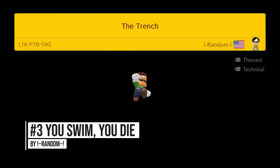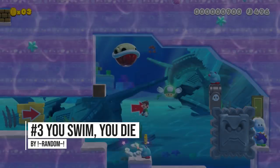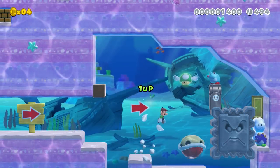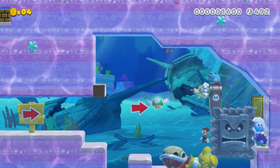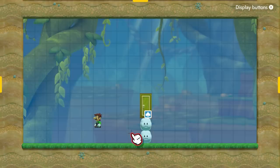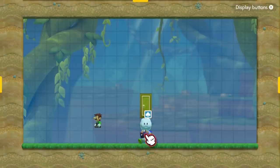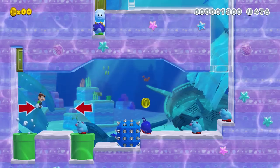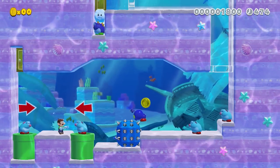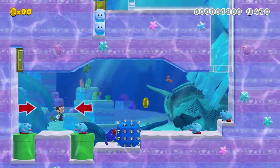Our third idea removes everyone's least favorite mechanic from the game: swimming. This simple concept is brought to us by Random, and it doesn't even require a clear condition to make work. All we use here are spiky skip squeaks overlapped with cloud blocks underneath the door that we need to get through. If Luigi swims, the game counts it as a jump, and causes the skip squeak to jump up and block the door.